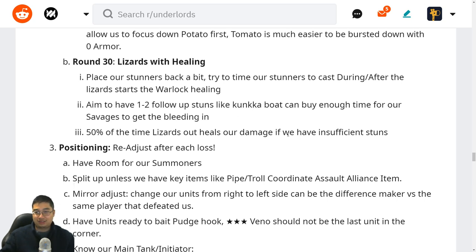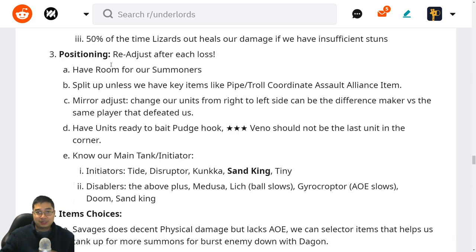50% of the time we will lose to the lizards because of their damage and healing. This can work when we have the bleeding strategy with Tooth and Claw, but it might also fail if we lack the stun. For most late game, we want to reposition after each loss. For our summoner build, Venomancer must be surrounded and protected while still able to summon enough units. We want to split up unless we have key items like Pipe or Troll Coordination Assault — at times it's better to split up because AOE spells or massive stuns like Conquer Bolt can catch us.